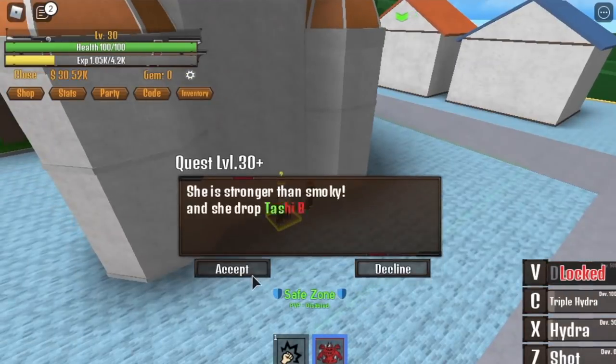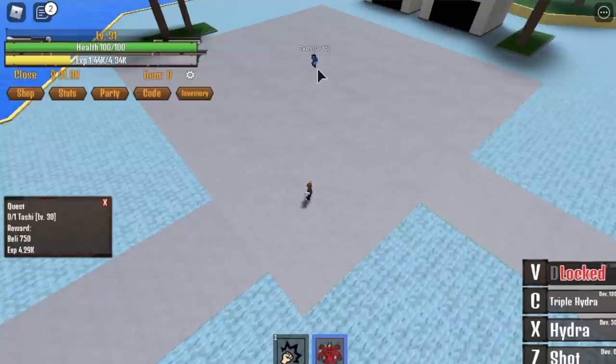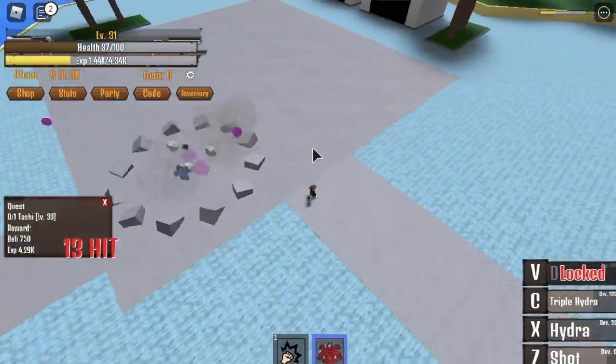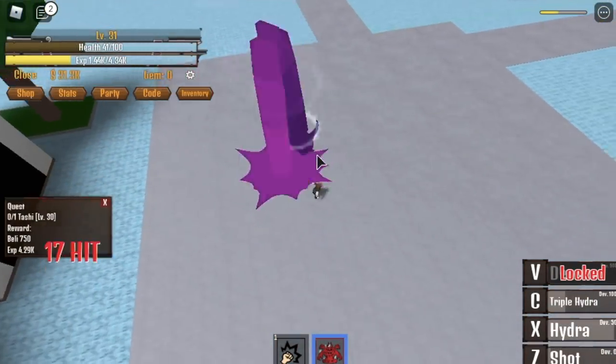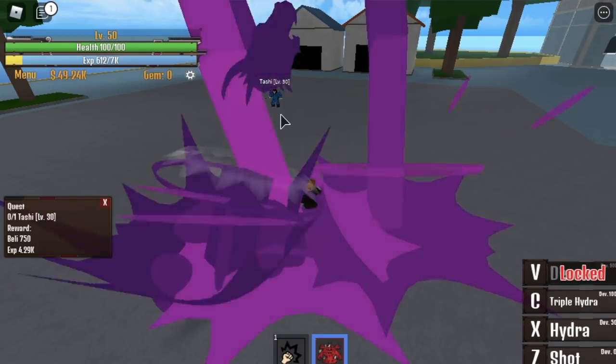Do this until you reach level 30. Upon reaching level 30, you can start Tashi quests. Defeat Tashi quests by just using your ZXC skills — Shot, Hydra, and Triple Hydra. You just need to master how to dodge Tashi's attack. Just dodge sideways and you're good. Do this until you reach level 50.